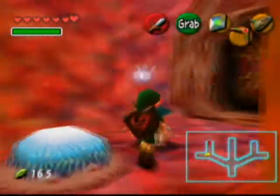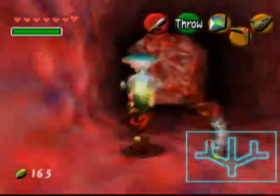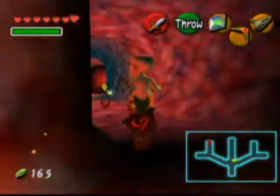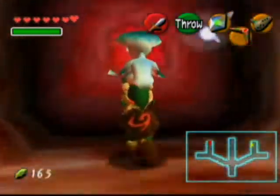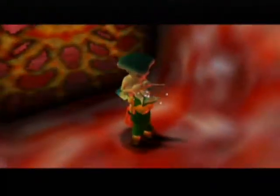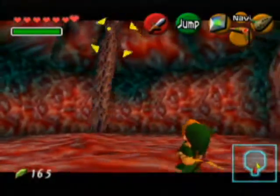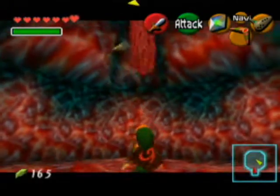She gets all mad, but if you go talk to her you can pick her up again and carry her around. We've got a couple more fingers that we need to explore in this little section — there are like five rooms. This is another slimy tentacle thing, which opens up the very middle corridor once we defeat it.